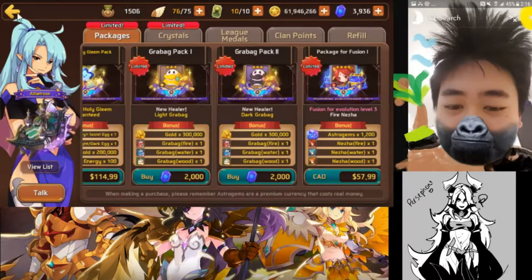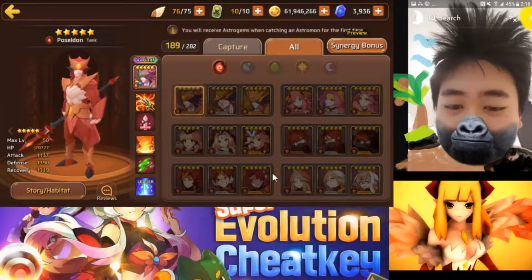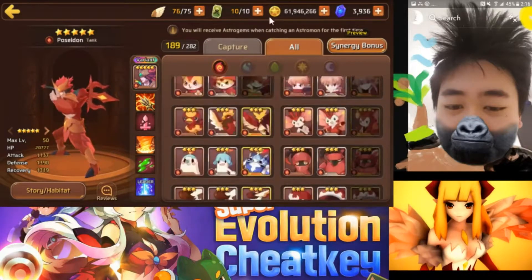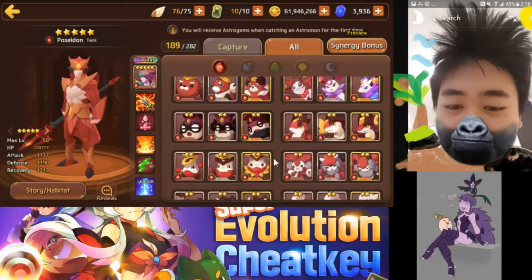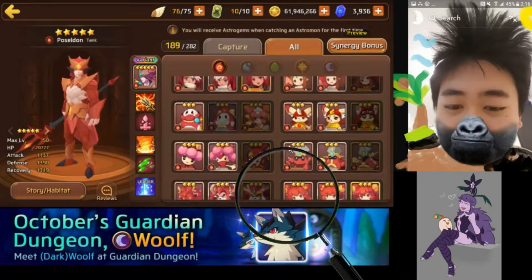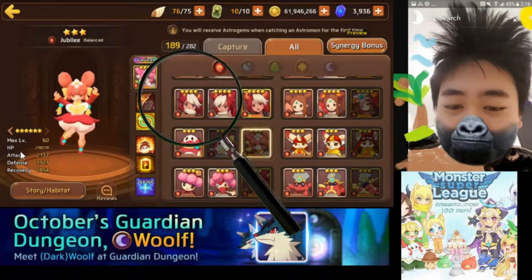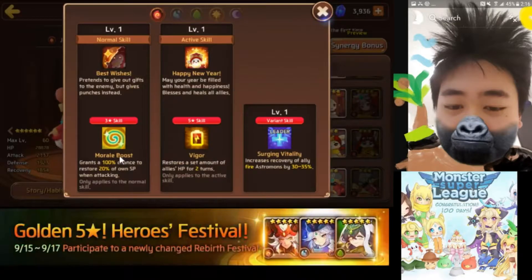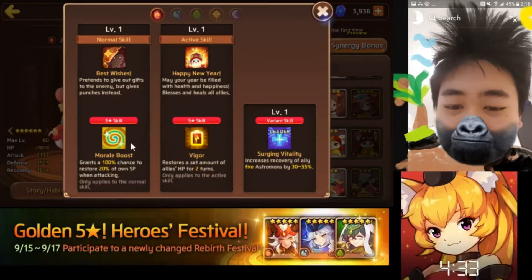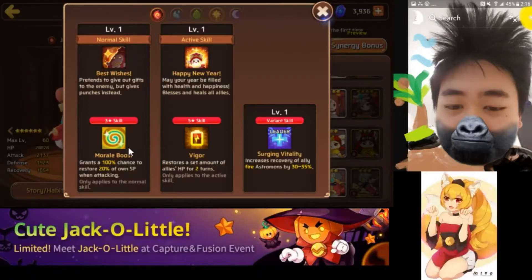Are they worth it? Let's take a look at the RGB first. It's a balance type with Borel Boost. In my opinion, this is not a really good monster. Borel Boost does give you SP, but when I look at this monster and consider how I would use it — healers definitely, mainly for Titans right now.